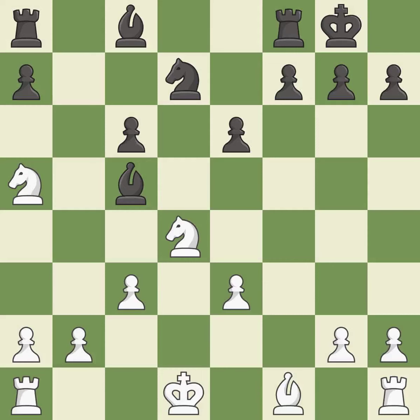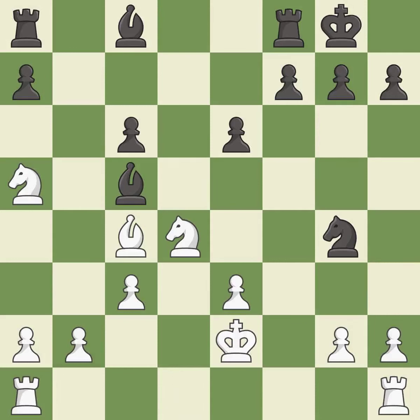This threatens to kick a bishop — it is good. This misses a better way to centralize a knight so it controls more squares; it is a mistake. This ignores a better way to develop a bishop off its starting square — it is a miss. This threatens to create a passed pawn — it is good. This defends a pawn that was under attack and had no defenders.